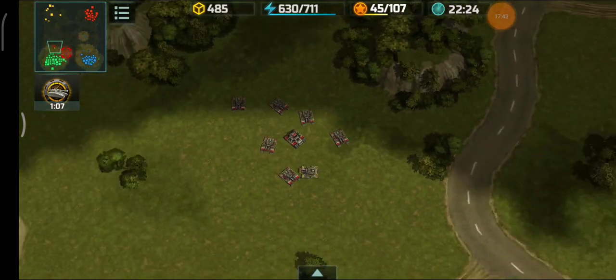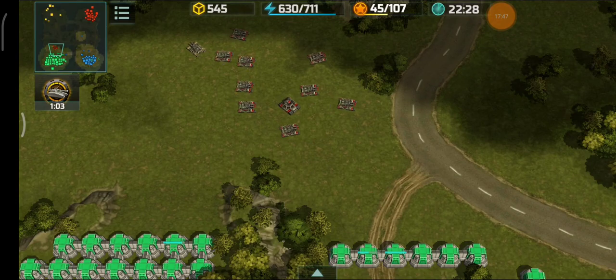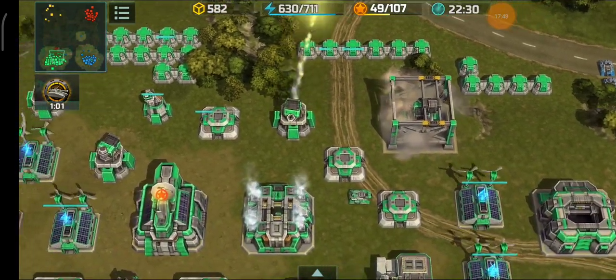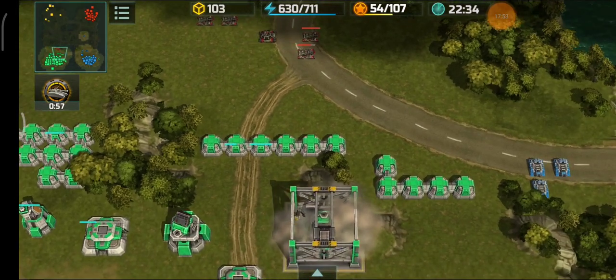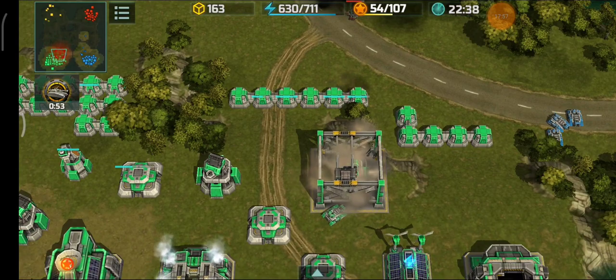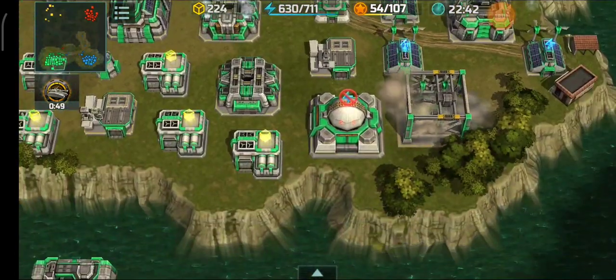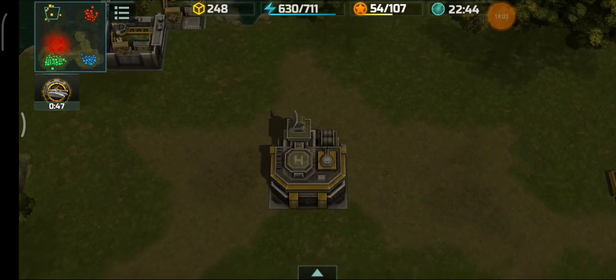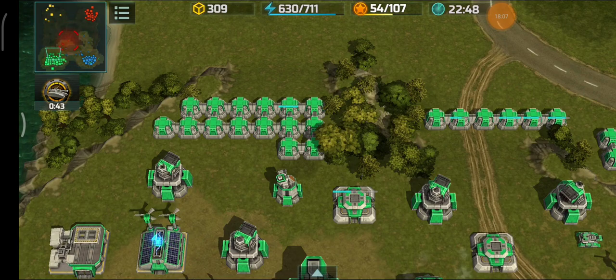Those jaguars can actually take on three rocket towers if properly microed and positioned. Walls are being built to impede the attack and prevent them from going above the cliff. Wow - a space strike just hit the yellow player's base and cleaned it up - sending them back to the stone age. My vertices are going to rampage over those jaguars since there are no porcupines to zone them out.